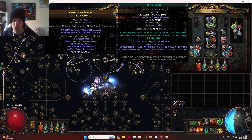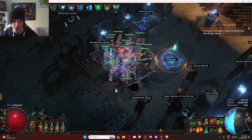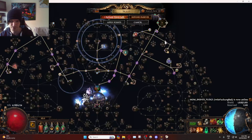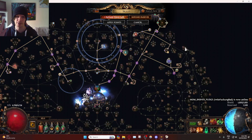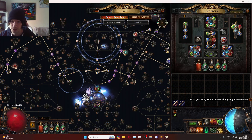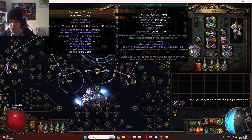Basically we've changed to a new setup that allows Punishment and Withering Step. The reason for this is that today we dropped a pair of Windscreen Boots, and that allows us to play basically three curses — two from the Animate Guardian and one from ourselves.